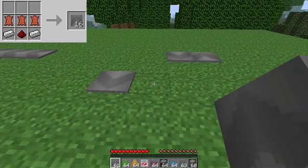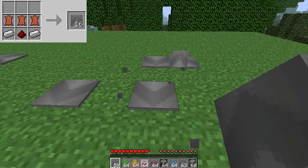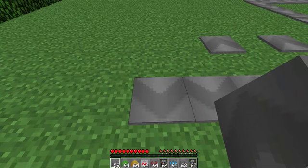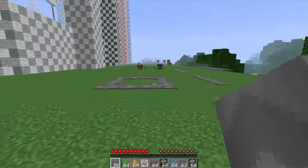When you place your conveyor belt down it places in the opposite direction, so if I want it to face that direction I have to come around to this side and face it like this. Whichever is the opposite direction you're facing is where the conveyor will point towards.